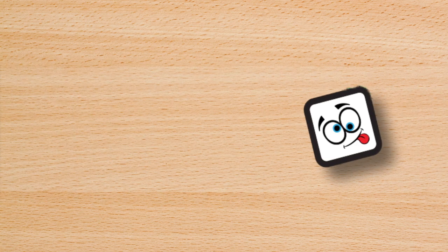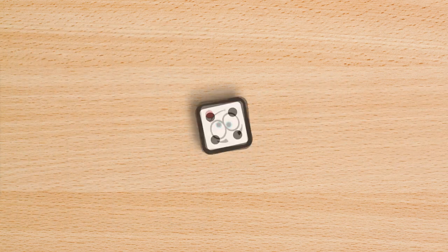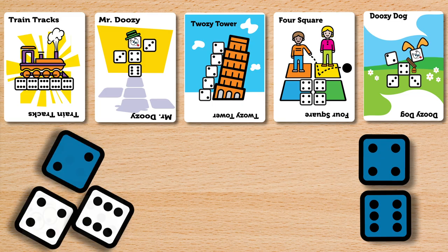Doozy Faces may be used to complete specific combinations, or may be used as a Wild. Compare your rolls to all the combination cards on the table. Your goal is to complete one of these cards in as few rolls as possible. If you have not completed one of the cards after the first roll, set aside any dice you want to keep and roll the rest.